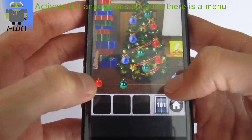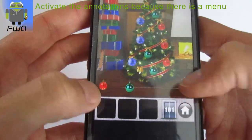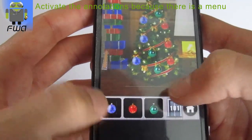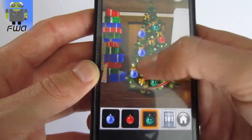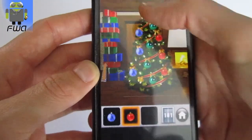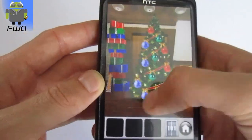So you have 3 different balls: blue, red and green, and you have to keep these 3 different balls. Then you have to put these different balls on the Christmas tree. But you have to do the line with green, red and blue — and you have to do this order.